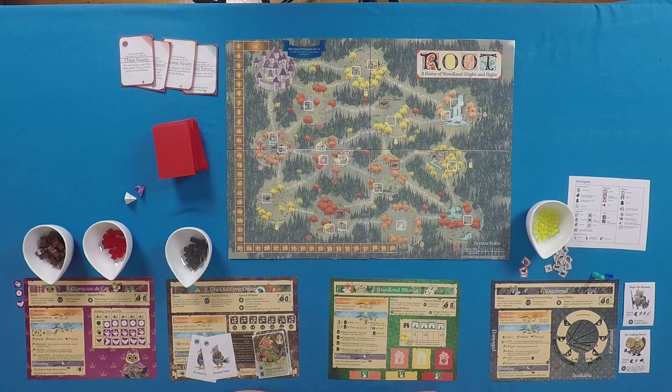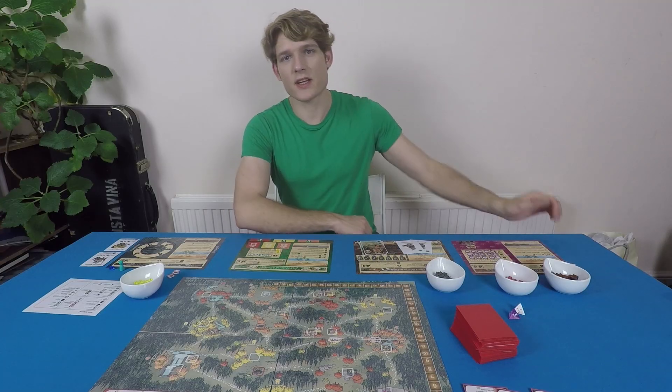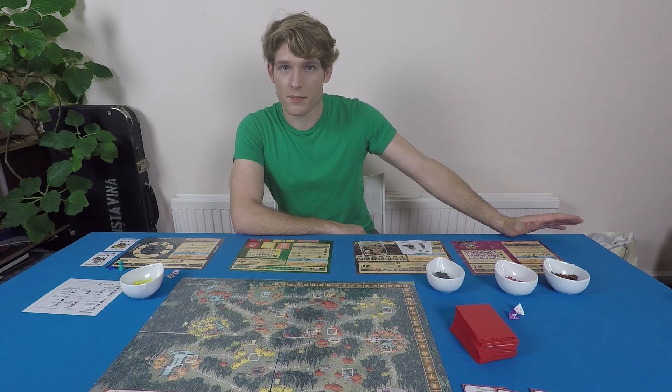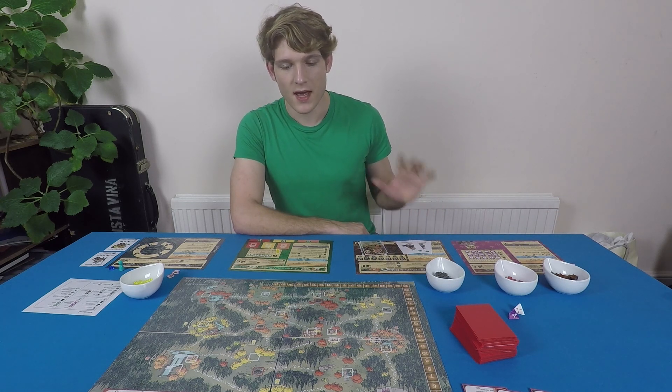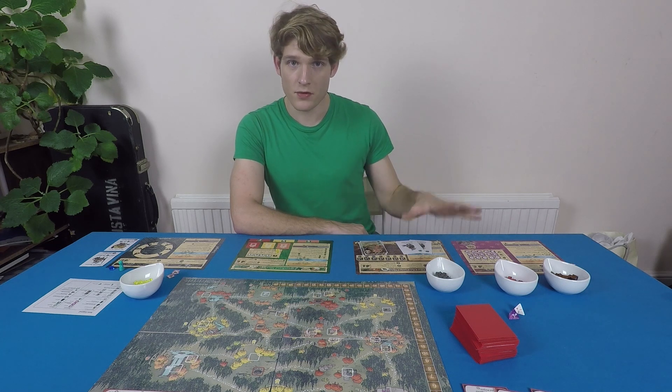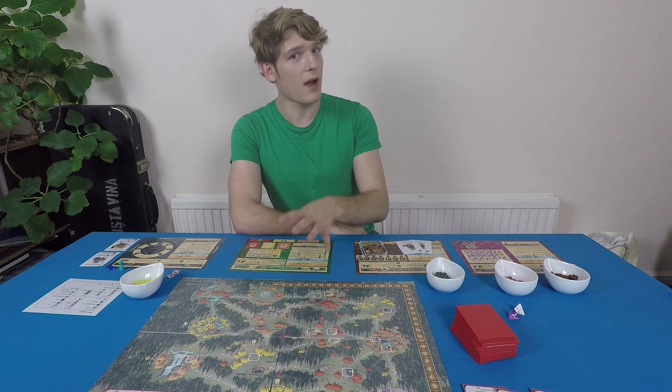In Root, every player is competing in different ways to get to 40 victory points. Each faction has different ways of getting there, but there are some common themes designed to simplify the game: movement, combat, and crafting.